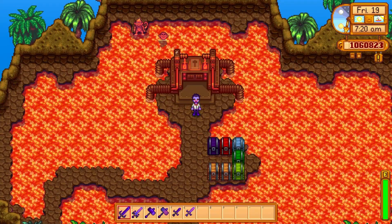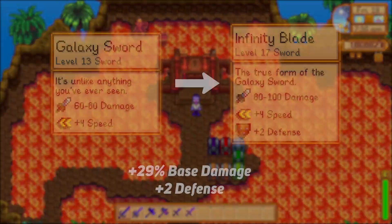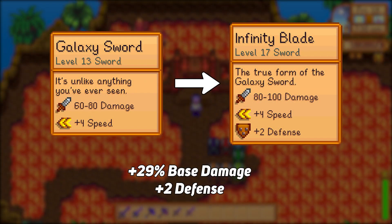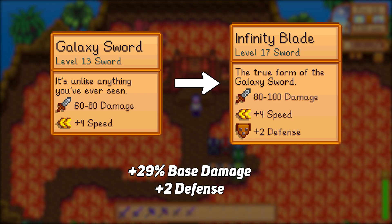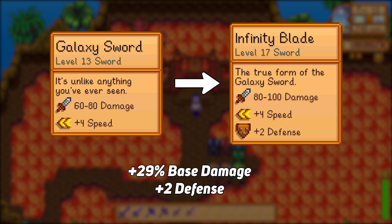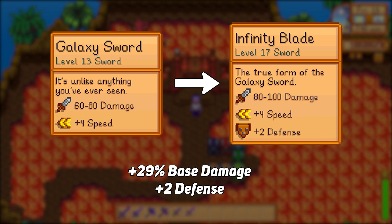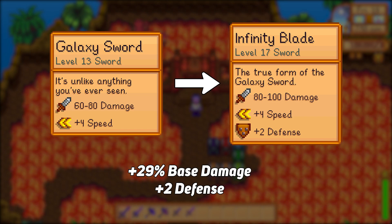We'll start our comparison by looking at the base versions of the galaxy and infinity weapons without any upgrades from the forge. First up is the infinity blade, which boasts a damage range of 80 to 100 compared to the galaxy sword's range of 60 to 80 — a base damage increase of around 29%, which makes it better than upgrading from a lava katana to a galaxy sword. The attack speed and knockback remain the same, but the infinity blade picks up an additional bonus of plus 2 defense.